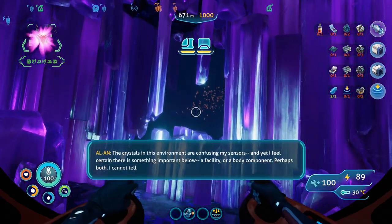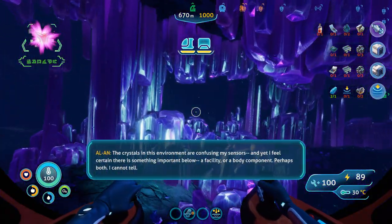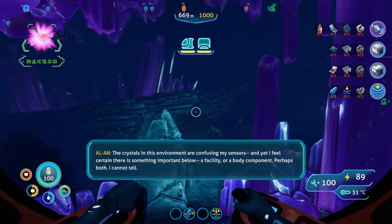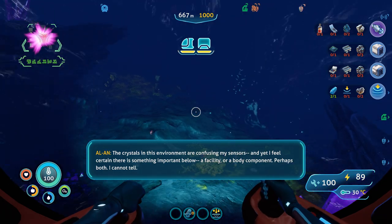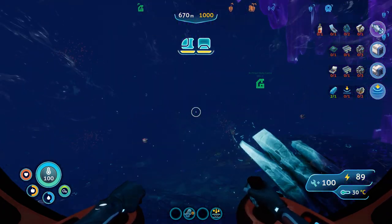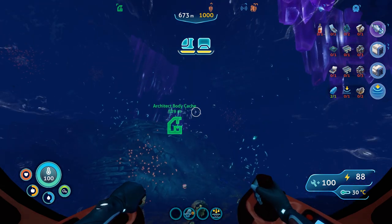Alan says the crystals in this environment are confusing his senses, yet he feels certain there is something important to learn — a facility, or a body compartment, perhaps both. Did I just trigger another dialogue option to go down and look for his body? Interesting.